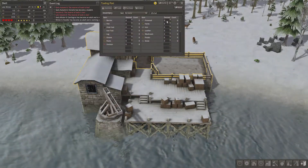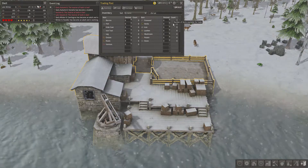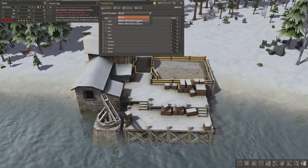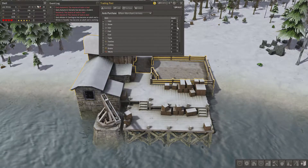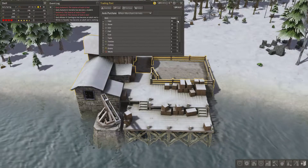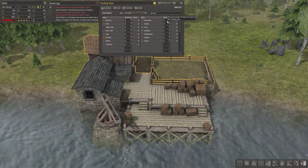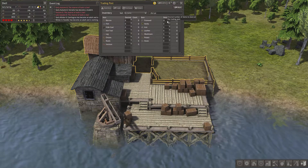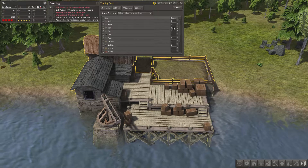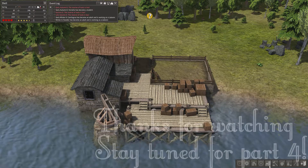Let's set up the trading post. How much firewood do I have? 200 and something — that's a bit low. I might wait until after winter before we start this. I've got no orders yet. Auto purchase when a merchant arrives — let's purchase twenty logs, twenty stone, twenty iron. Maybe more than that — maybe forty. Get a hundred. What I might do is not order logs, but only stone and iron. Let's put 200 firewood here as trade goods, and we'll get a merchant set up.